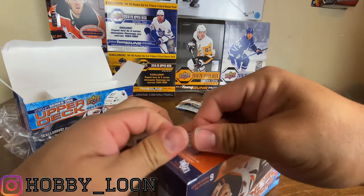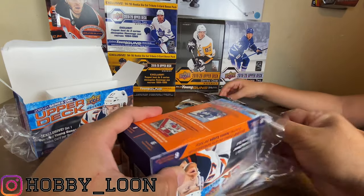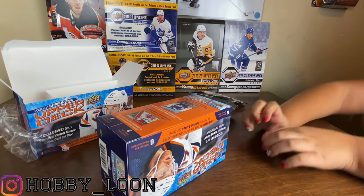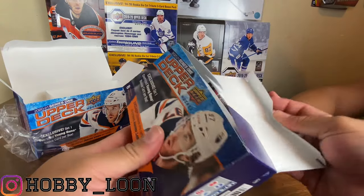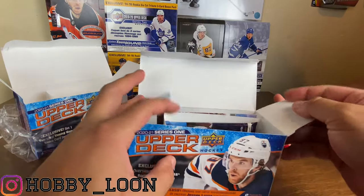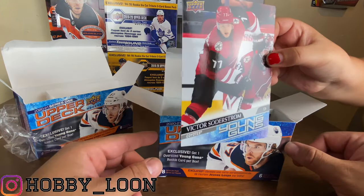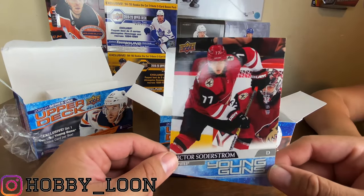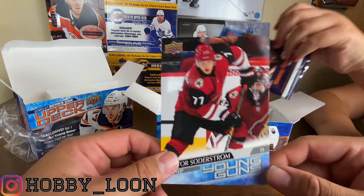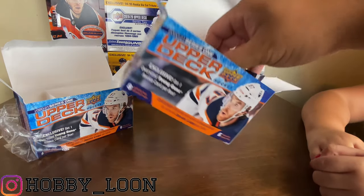Let's find out right now - we got another blaster here. This box is kind of mangled, hopefully the cards didn't get beat up. Go ahead and see who it is - it's Victor Soderstrom! I have his canvas and his young guns, and now I got his oversized rookie card, which is cool. Not bad.